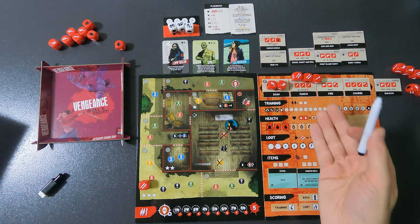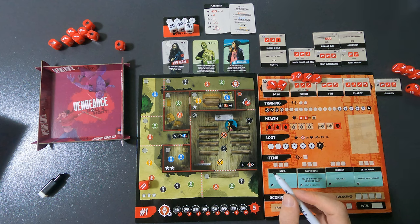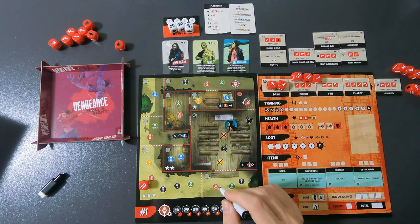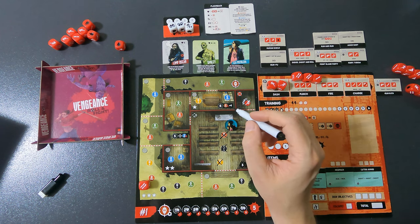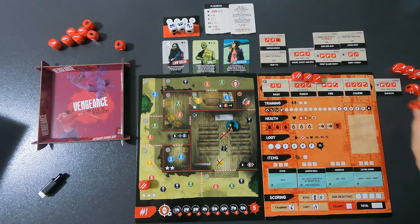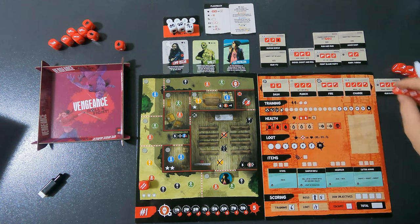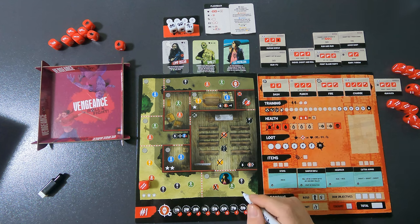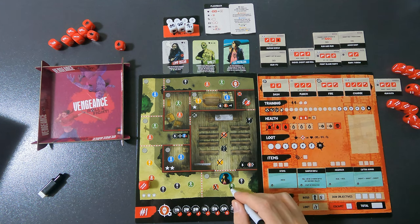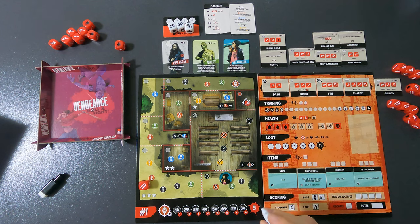I continue my turn: dash moves me one space, and punch with a double hit kills the henchman and hits this guy once. I also mark this room as visited. That's the end of my movement and attacks for this turn.